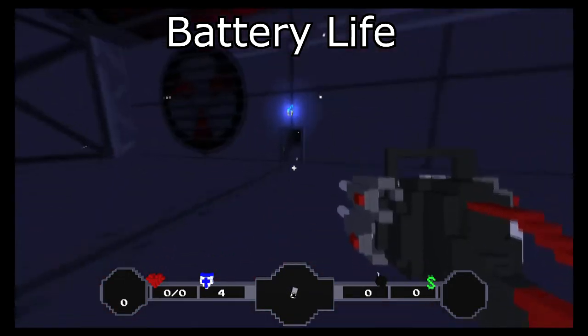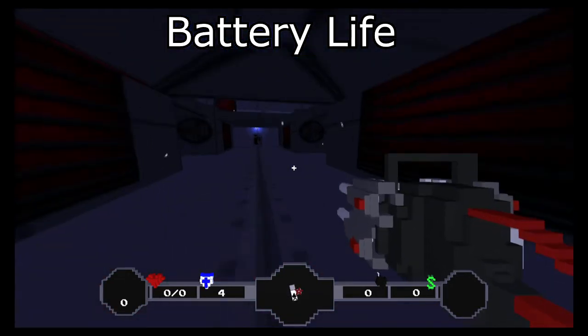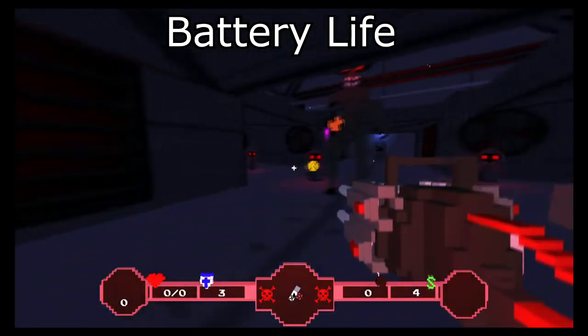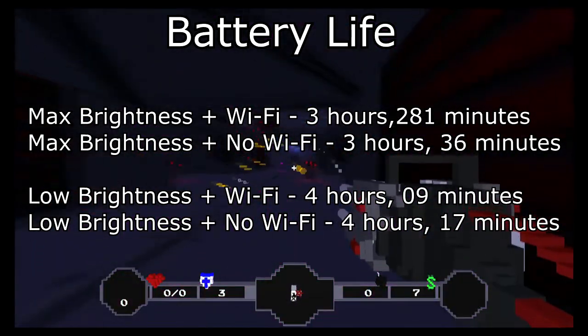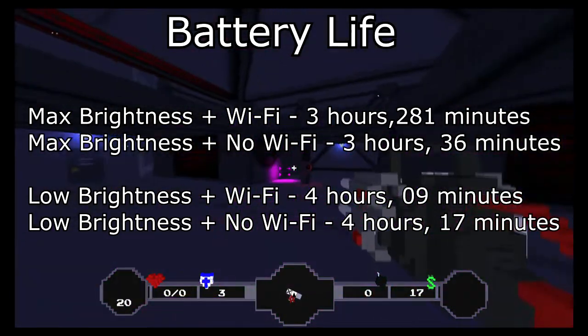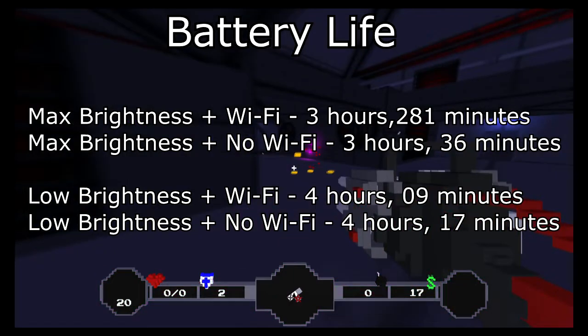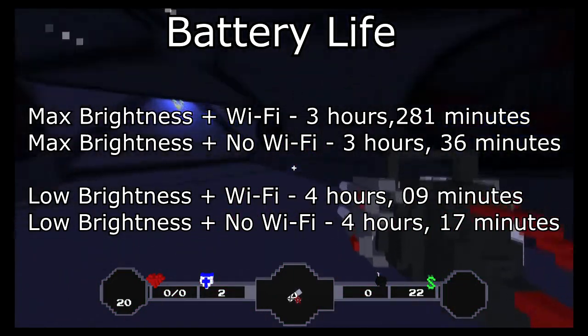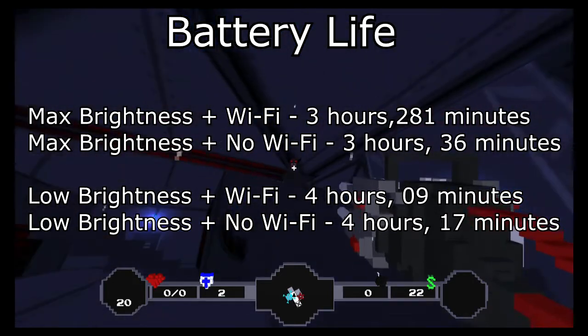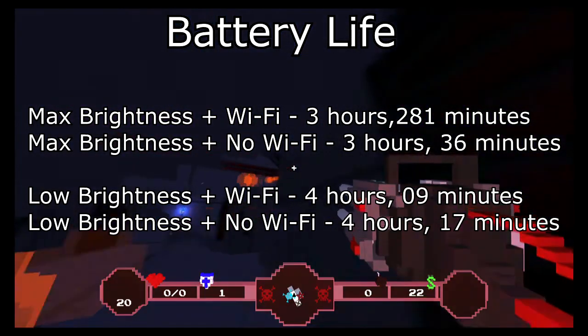Let's talk about battery life, which is pretty good — as expected given the pixel-art graphics. Here are my times from 100 to zero percent: maximum brightness with Wi-Fi on: 3 hours 28 minutes; maximum brightness with Wi-Fi off: 3 hours 36 minutes; lower brightness with Wi-Fi on: 4 hours 9 minutes; lower brightness with Wi-Fi off: 4 hours and 17 minutes. That's a pretty good amount of battery life.